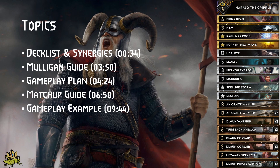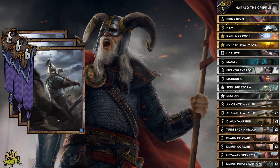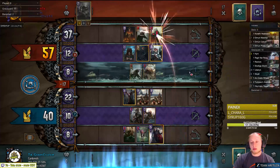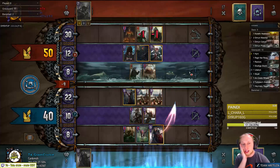Let's start with the decklist and why we use exactly those cards and not Darren, for example. For those who are new to the game, X-Men will buff themselves by 1 for every damage enemies on the opposite row receive — meaning they receive 1 point every round for a weather tick, 3 points every round if your Skelliger Storm hits 3 units on the enemy row, and 4 points for each warship that is played. They are great as finishers in combination with our leader, which will split 9 damage to enemies on the opposite row, therefore triggering your X-Men 9 times. So if you have 2 X-Men on the board and drop Harald, you can do a 33-point swing.